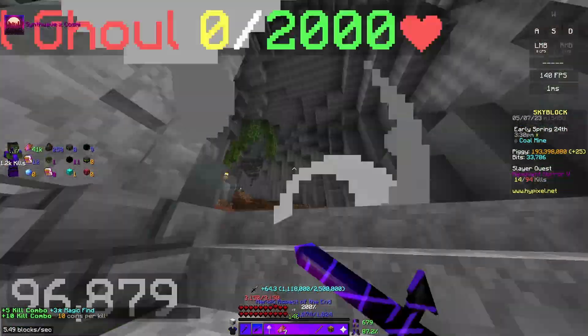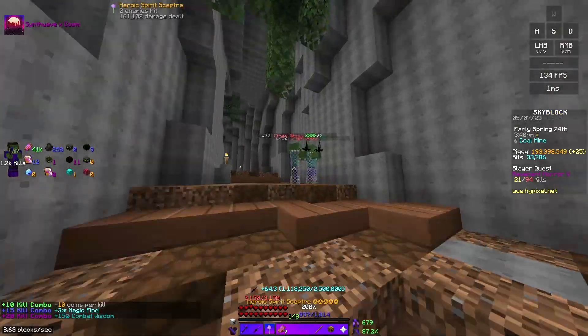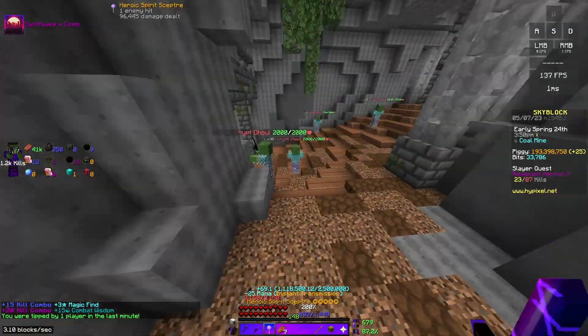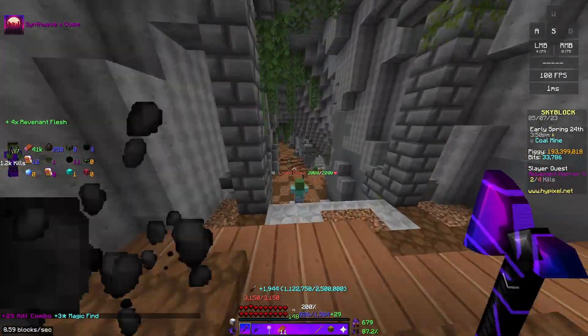So what you want to do first is go to the Crypts, like I am right now, and kill up all of the Crypt Ghouls. I personally use a Spirit Scepter for this, although you could use other things like any one of the Short Bows, and I kill all of the Revs like this.